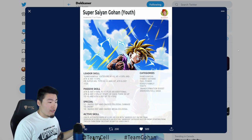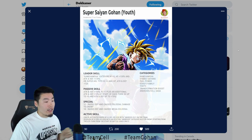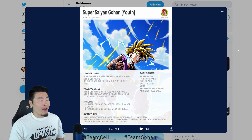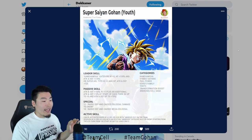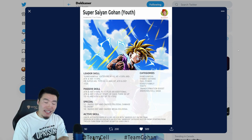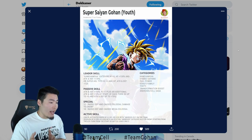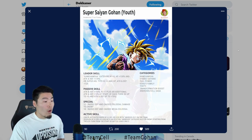His super attack at 12 ki raises defense and causes colossal damage, and the 18 ki raises defense and causes mega colossal damage. The active skill can be activated — and this is kind of interesting — when HP is 58% or less with Android 16 on the team, or when HP is 58% or less with an existing Android category ally or enemy, starting from the 5th turn from the start of battle, once only.